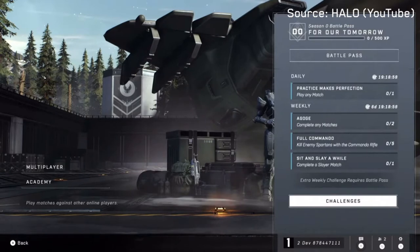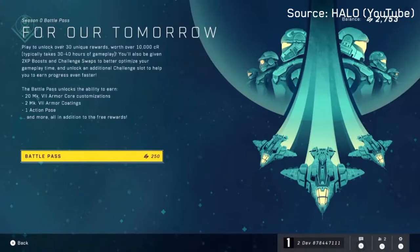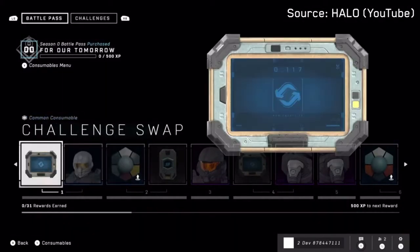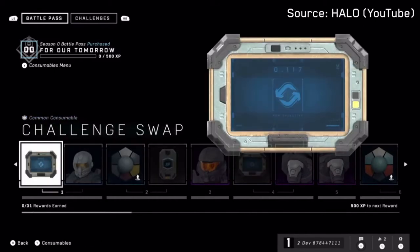Unfortunately, I wasn't able to unlock everything in the battle pass because there was a glitch that didn't give most of the insiders XP after matches. The only way I could get XP was to complete challenges which rewarded 100 to 150 each, and it took 500 to go up a level in the pass. I feel like that's a pretty important bug to fix if you're trying to test the progression. Obviously this won't be the case in the final game. And the test pass showed off some pretty cool stuff — even if you don't pay for it, you still get XP boosts and challenge swaps for free with almost every level. The shop also had a helmet and armor coating not available in the pass, as well as two sets of weapon coatings. Hopefully they'll always have ways to earn credits for free.